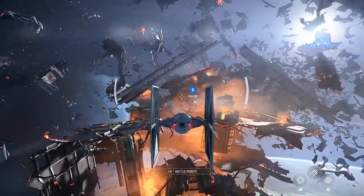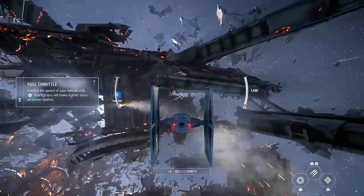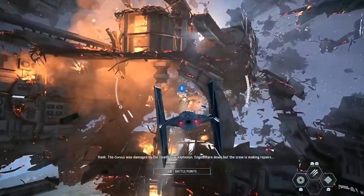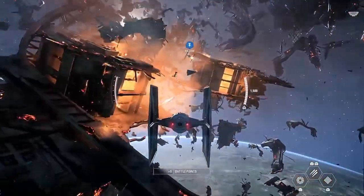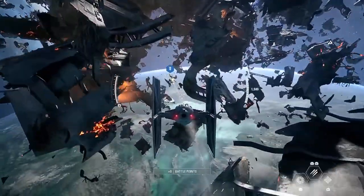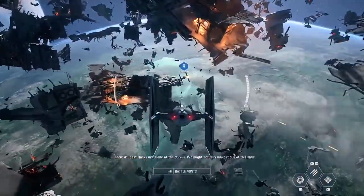The Empire will change, just like it did when they destroyed the first Death Star — we adapt or die. It's true. Oh, this looks beautiful though, flying through the ruins. What about the Imperial ships? Not many — they've either retreated or been destroyed. The Admiral's Star Destroyer, the Eviscerator, is positioned near the Corvus and appears to be fully functional. At least Hask isn't alone on the Corvus — we might actually make it out of this alive.